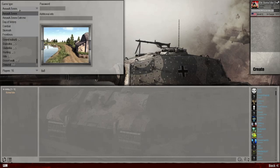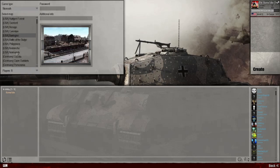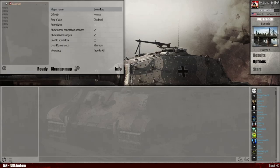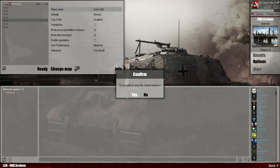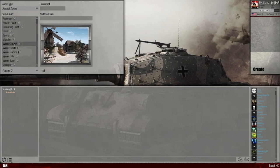Assault Zones — not Assault Squads. You can't play Skirmish because if you click on any of these and go to Create, if you right-click it's only going to give you an open and closed slot. So we're going to go back, close the session, go to Assault Zones, and click any of these maps under Assault Zones.